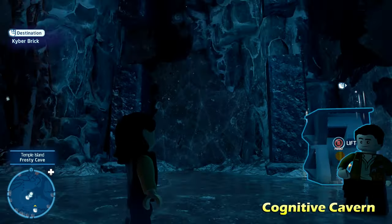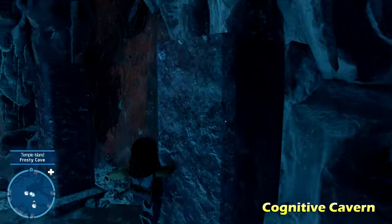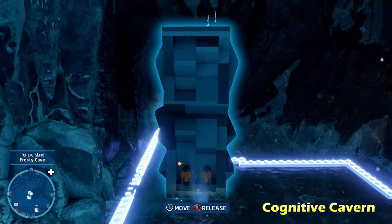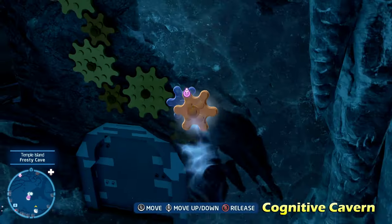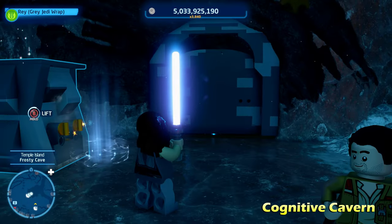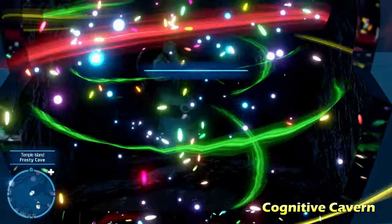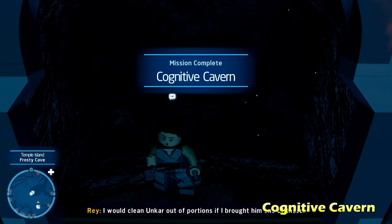There's going to be another gear up on that column. The third gear is going to be where we cut the first hole through the wall — if you use the force to move that column out of the way, that's the third gear. Then we can hit the switch with a lightsaber or blaster to unlock the door and get the kyber brick for Cognitive Cavern.